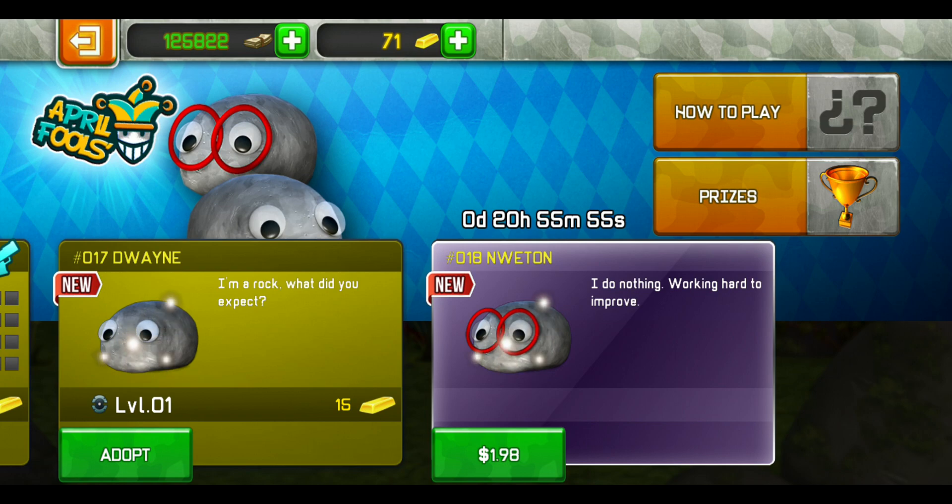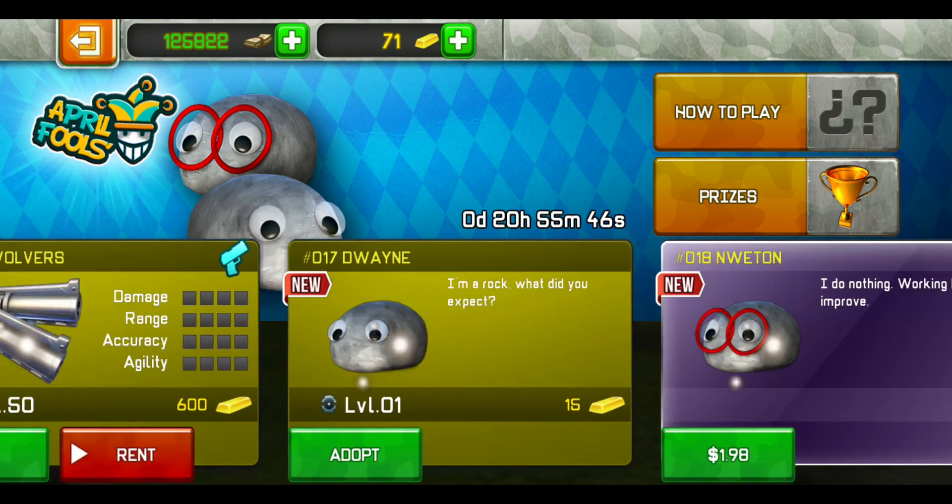One you can buy for gold and the other one you have to buy with real money — $1.98 SGD. Pretty good, and it is quite cute as well.